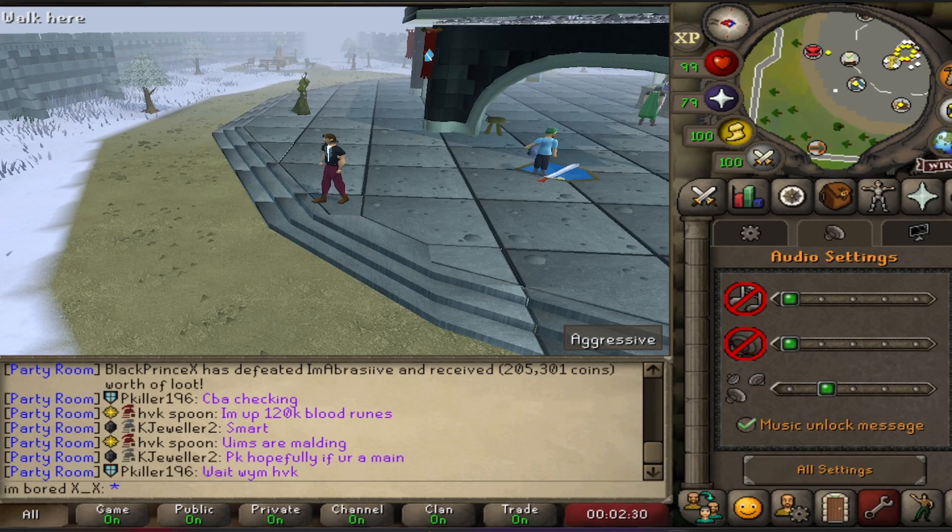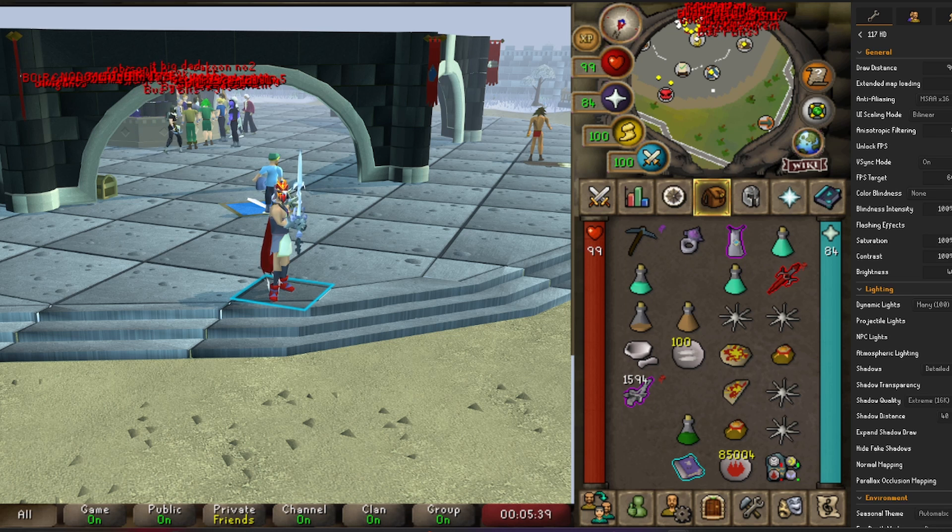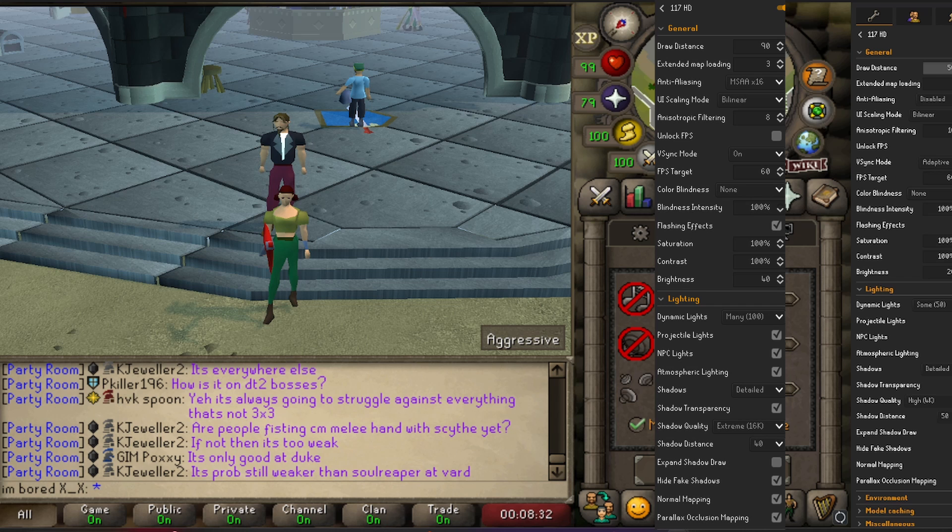Every time I post a video, I'm starting to get comments about how my game looks better. I'm just going to run you through the differences in my settings in 117 HD. I'm going to start from the top in general on 117 and just work my way down the list and try to match everything up with my other client.